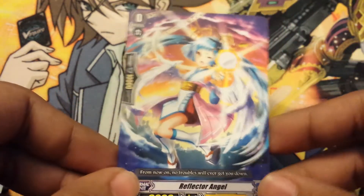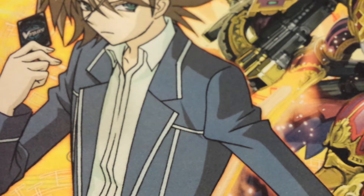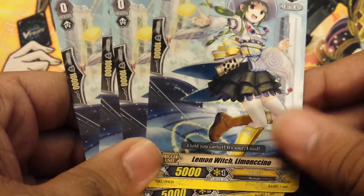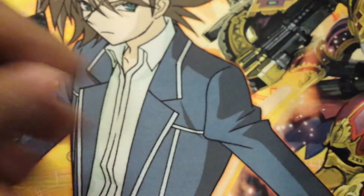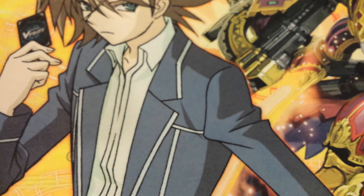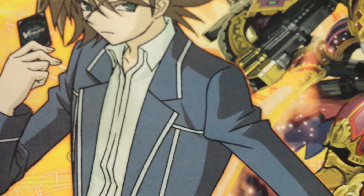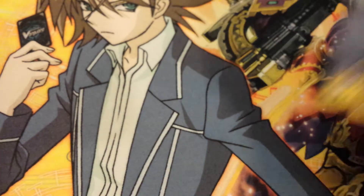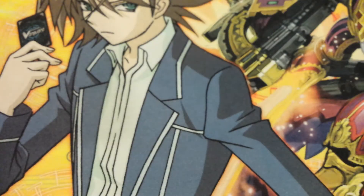And then you get the Vanilla Starter — this is a Trial Deck after all — Star Reflector Angel, but I like the picture! Now for the trigger lineup: you get four of the new critical triggers, Lemon Witch Lemoncino — I really like the picture of that one. You get four Bandit Danny, which you get in Set 10, so that's been reprinted. And you get four Stand Triggers, Patrol Guardian — standard trigger lineup for Trial Decks, because they want to give you four of each trigger unit.